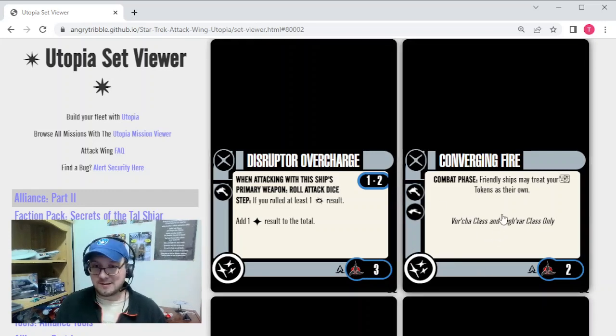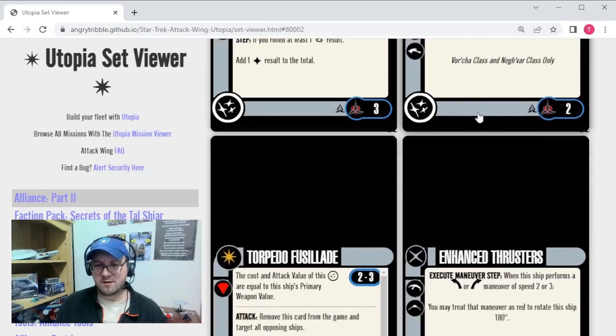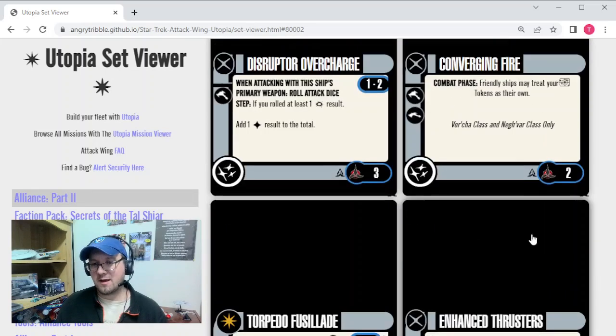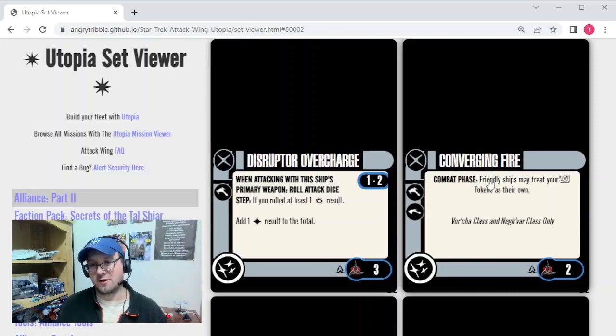Converging Fire I really like — 2 points, limited to Borcha and Megavar class. During the combat phase, other friendly ships can treat your target lock as if it was their own. That's really cool, especially when combined with the Targeting Array tech card, which gives you two target locks for 4 points — so when you perform a target lock action, you take two at the same time, and your other friendly ships can use either. A generic Borcha as a support ship with those two target locks, combined with a couple of Federation ships with Fed torpedoes, could be an interesting mixed fleet. I love this for 2 points.